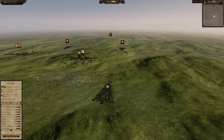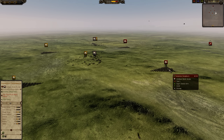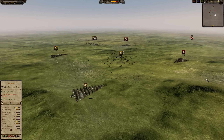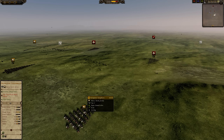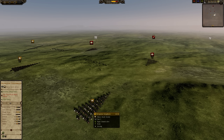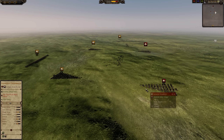But what happens if you use wedge formation? Both the Gryphonvore and the Sarmatians have the wedge formation. The wedge formation gives them an increase in charge speed, reduces their normal speed, and increases their charge bonus. The Gryphonvore now have 276 charge bonus, but fewer men are going to be hitting each other.